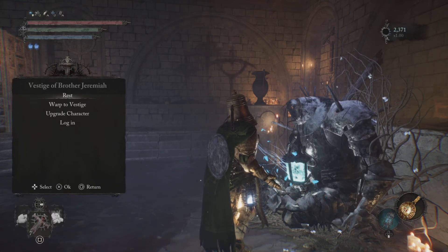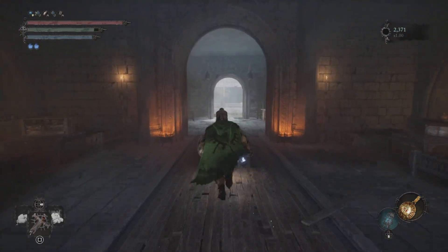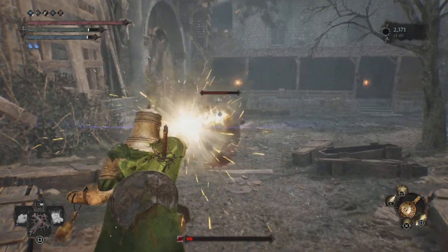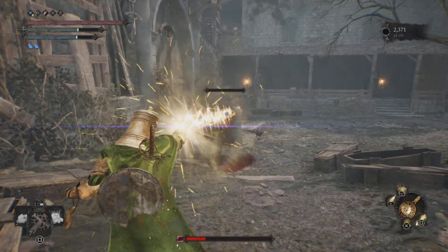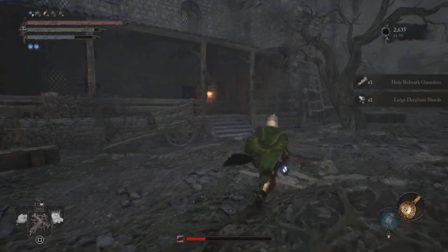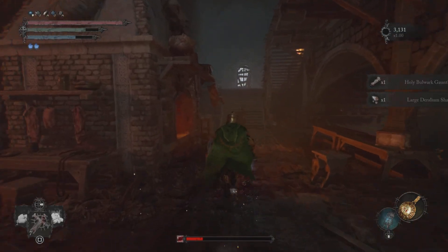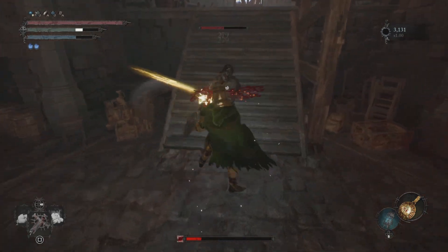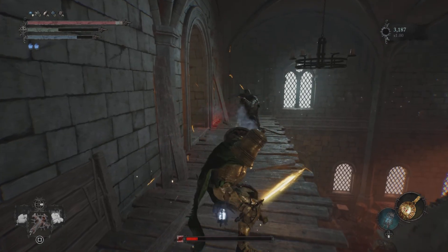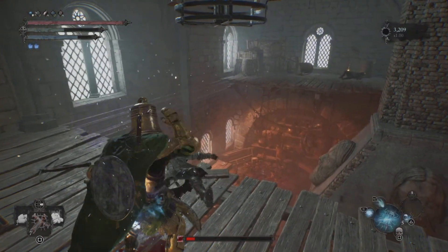After grabbing our second chisel, you're gonna work your way to the Hollow Brothers Leprosome, to the Vessor of Brother Jeremiah, and go this way for our third and final chisel location. This guy is going to drop you a key — I already got it so I'm not picking it up here — but he drops the Kitchen Key, which opens this door. Take any enemies on your way and take out this archer, because you're gonna have to enter an umbral here.